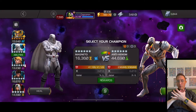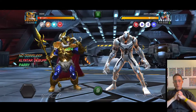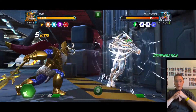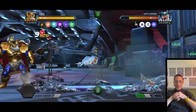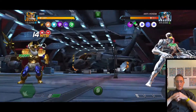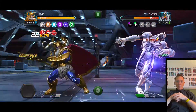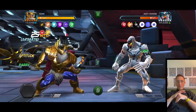Anti-Venom — I pulled him from this current featured, duped him too, which was fun. Him and Hyperion were the two most sought-after champs for me. I couldn't pull Spider-Man 2099 from the last featured, so I did the basic grind and got him. Haven't used him yet, but he's got an amazing kit. I don't like having a champ purely for a synergy unless they're total rubbish — Anti-Venom is pretty good.